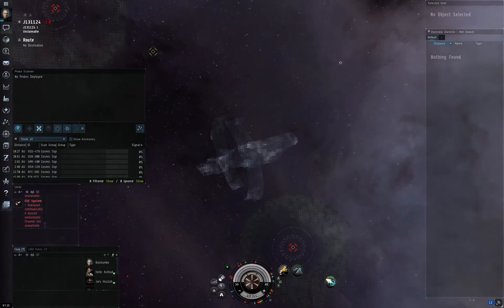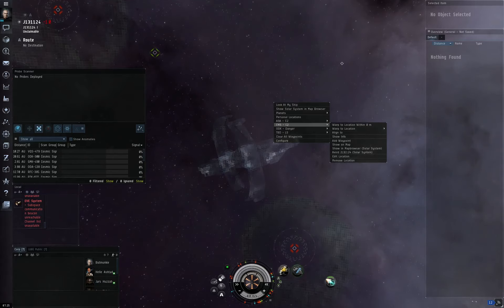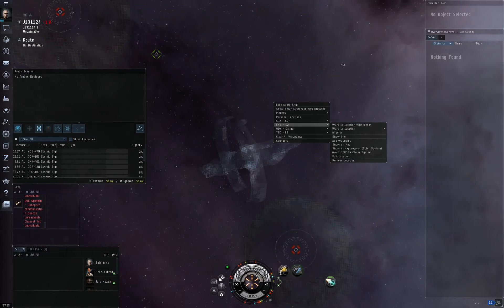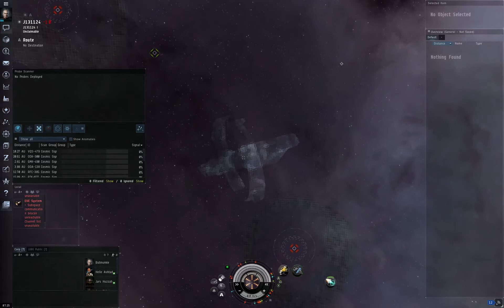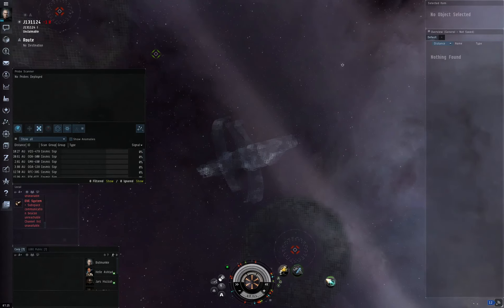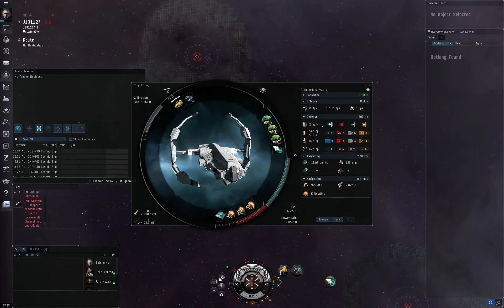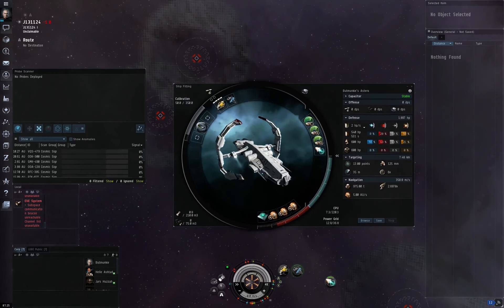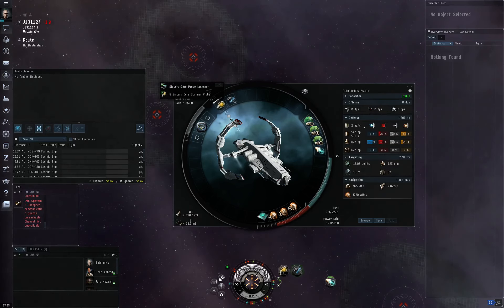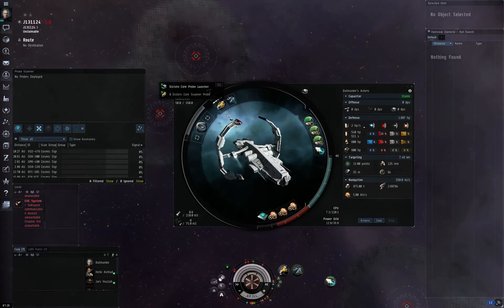So I've already scanned this site down. As you can see, I have some bookmarks telling me where particular wormholes will lead to. Before we do that, I should tell you this is done on one of those 20-day free characters. I've trained up a scanning alt to do some PI, so this is a very low SP character, and this is the fit you want to use with such a character. Astrometrics Core Probe Launcher — not the expanded one — with eight Astrometrics Core Scanner Probes. Bring some spares along as well.